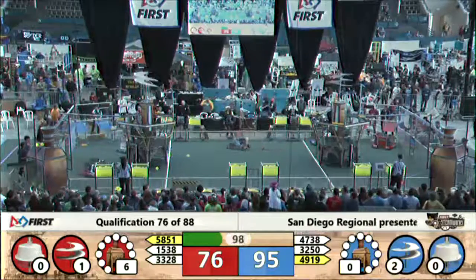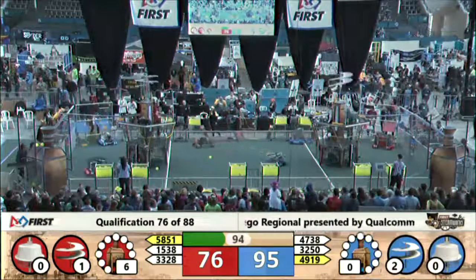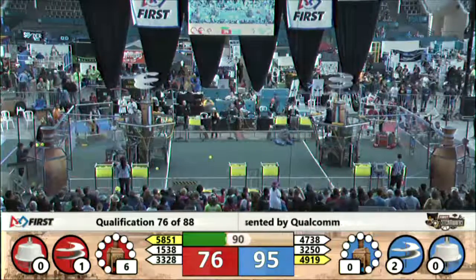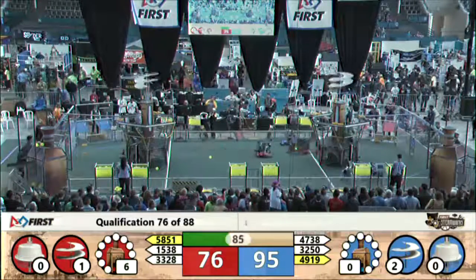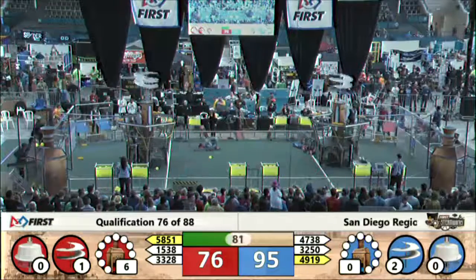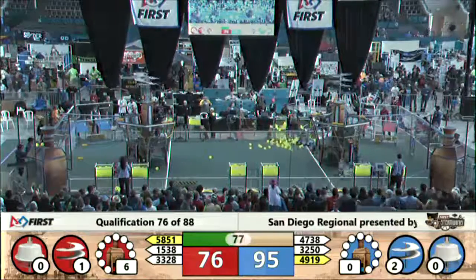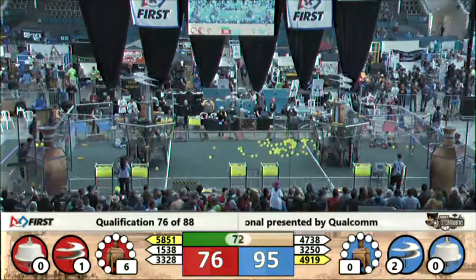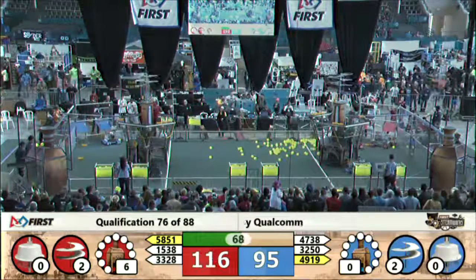Red Alliance now trails 76-95, and here comes the Red Alliance triggering up that second rotor. Doesn't look like it's spun up enough, though — they need to spin it again, as the Red Alliance still only has one rotor in play. Blue Alliance leading 95-76. Red robots coming back with more gears. Red Alliance starting to build that third rotor, but still don't have the second rotor — they still need to spin it up, and it's not spinning yet. That could be a problem.